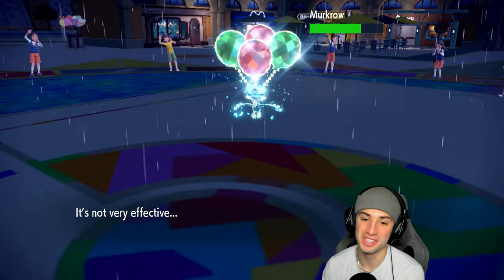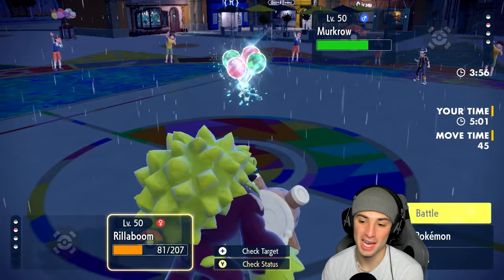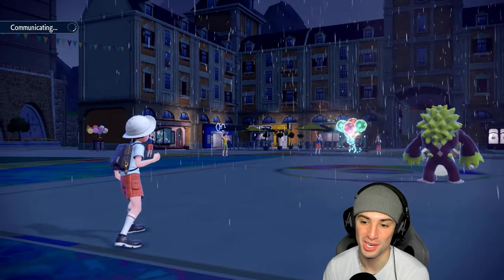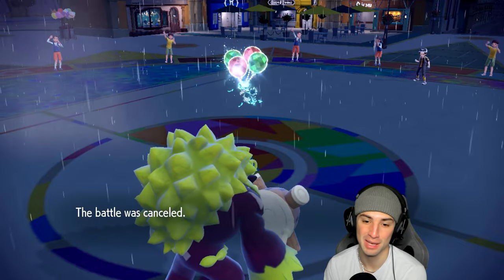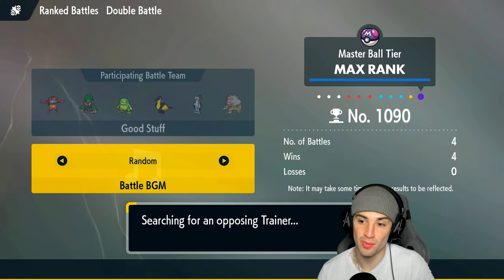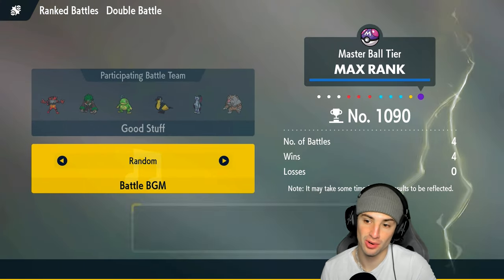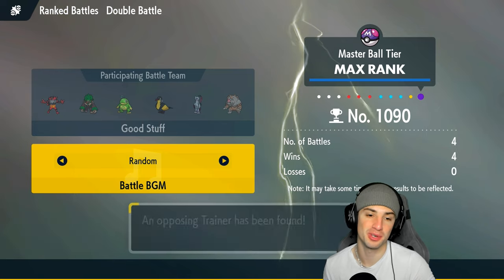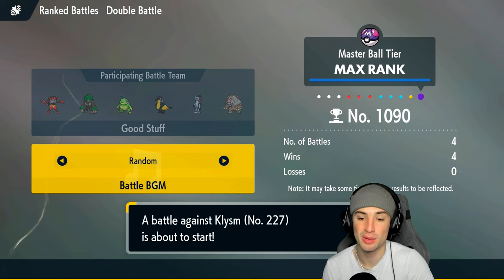That's on you — you could have won this game. People are probably going to say Gene probably would have lost if Murkrow had an attacking move, but that's on their end. We take the win, we're 1-0! We only have four battles in the brand new season and we're already in Master tier, sitting 4-0, almost top 1,000. Hopping into our second match, let's see who we're going up against.